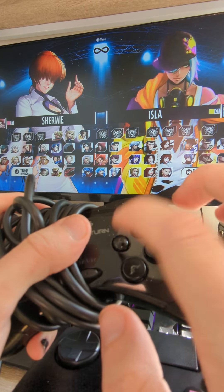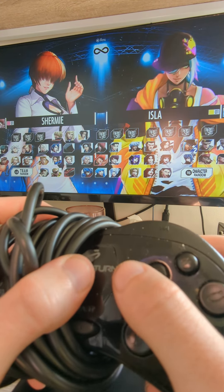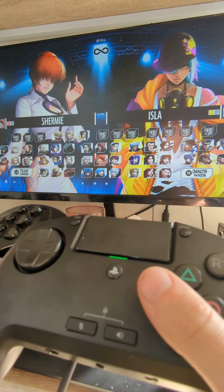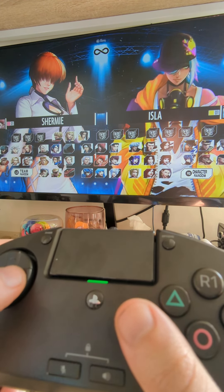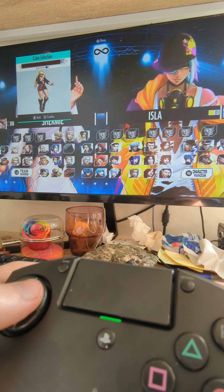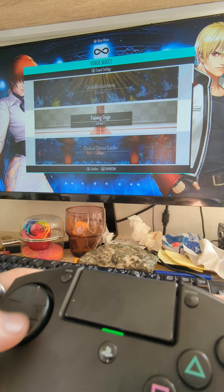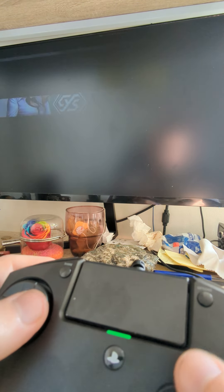I tend to push one button before the other, so when you have to do a super that requires two buttons, I'd mess up. But with this controller it's the same level — the buttons are flush — so you hit both buttons at the same time. I'm going to show you, putting on my Beatrice costume — where's Chloe Price — I'm gonna show you how that works.